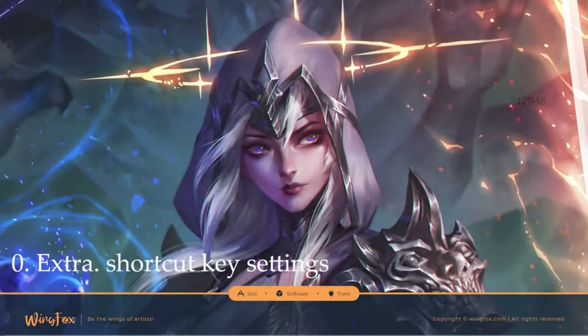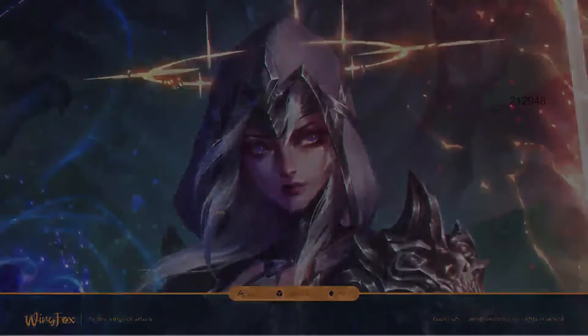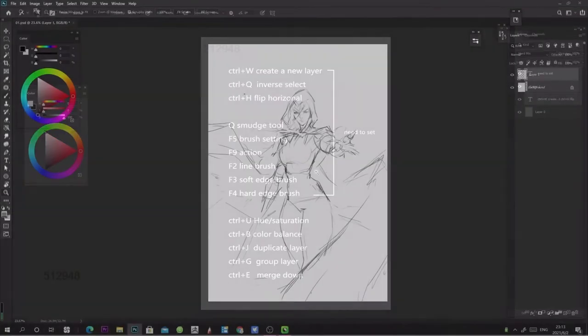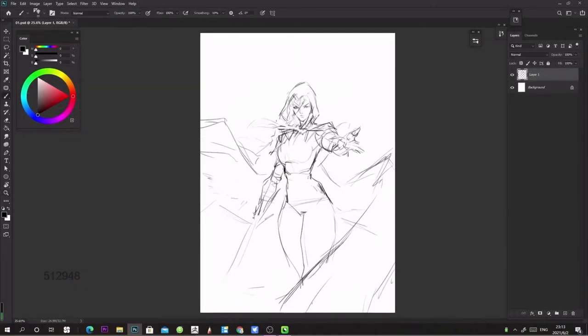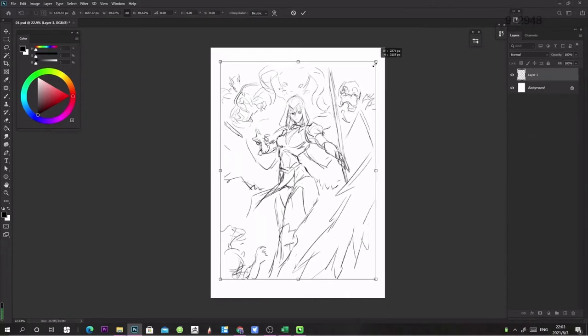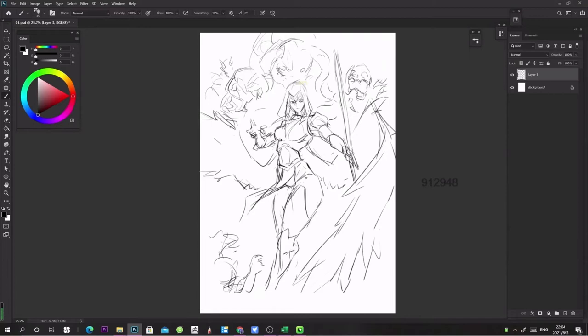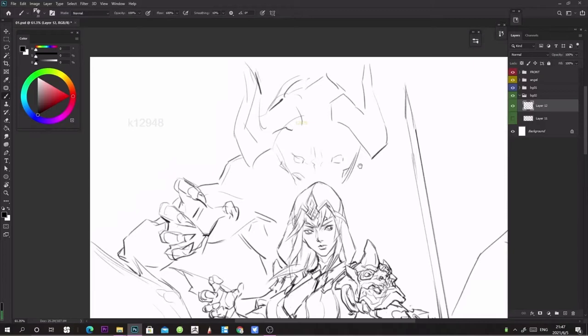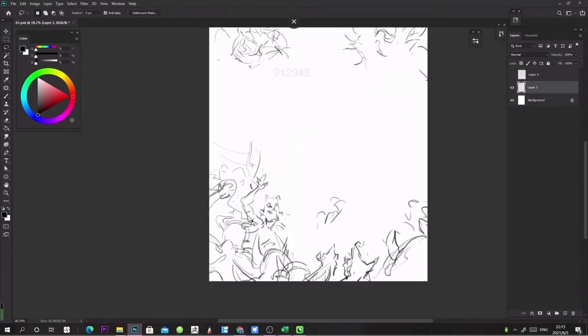The first video lessons of the course are dedicated to setting up the workspace and sketching. The first one concentrates on setting up shortcut keys, which is very important for XG Mist's workflow. He shows us the main ones he always sets up in Photoshop. He then starts sketching his idea, doing three quick composition sketches and finally choosing one to continue painting. In the next lesson, he refines the sketch and explains his work process. He likes to divide the painting into sections of layers such as the protagonist, foreground, and background — showing how order can be very beneficial in digital painting.